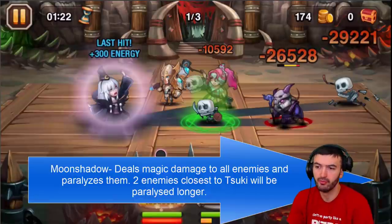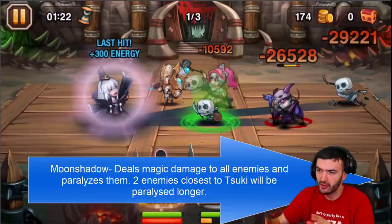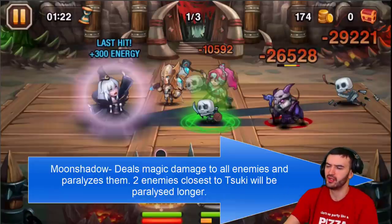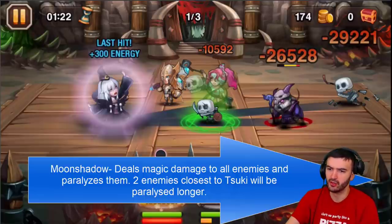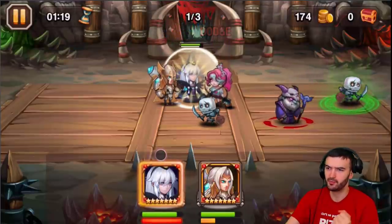Now we're into his third ability: Moon Shadow. This ability is really cool - it deals damage to every single enemy on the field and also paralyzes them. The two enemies closest to Suki will be paralyzed a bit longer. As you can see, Shirley and the Shaman are the closest - the shadows grab everybody and those two should be paralyzed longer. The skeleton is summoned and it doesn't affect them.